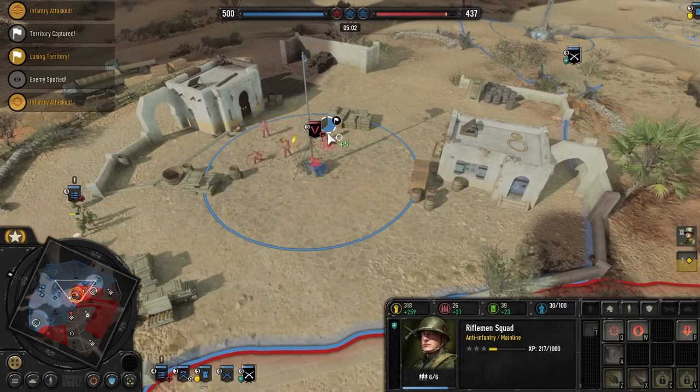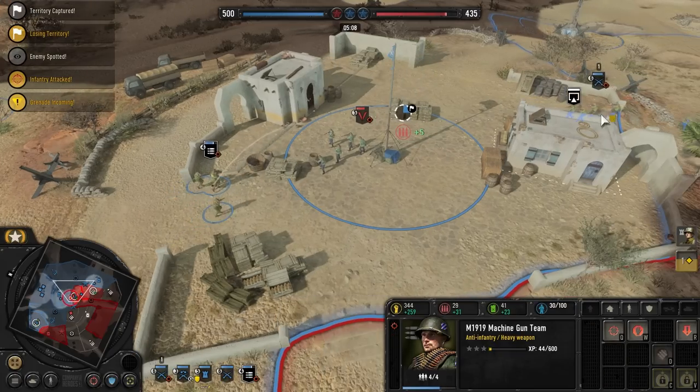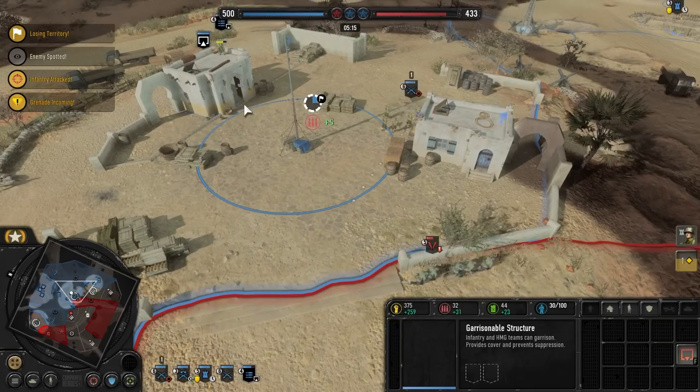Oh, my God — get in there. That's not good, hopefully he doesn't notice. Come on, machine guns! I should have just had them shoot — that was a mistake. Let's get them in the building because he won't be able to do anything about that, especially since he just used his grenade. We did maneuver well there — we salvaged a bad situation.